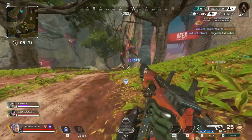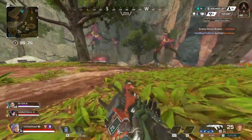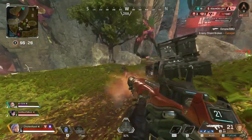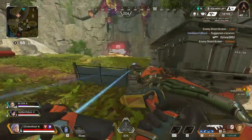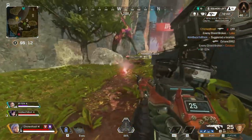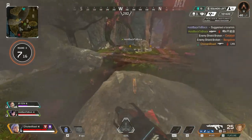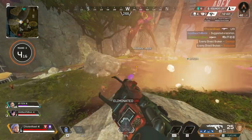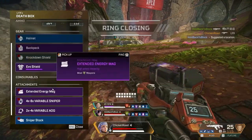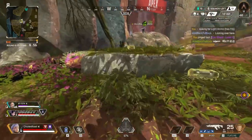Block three. Getting shot at. Reloading. We're going here. Evo Shield here, level 3. Need to recharge my shields. Need light ammo. Wings up.